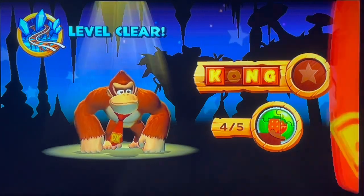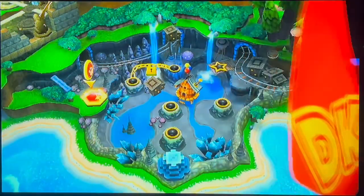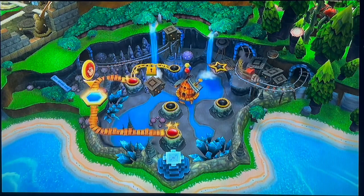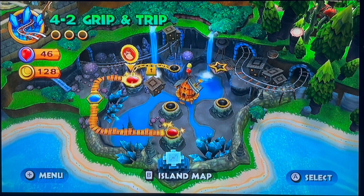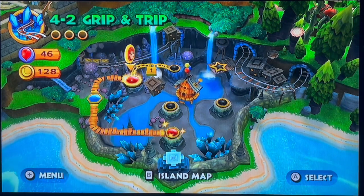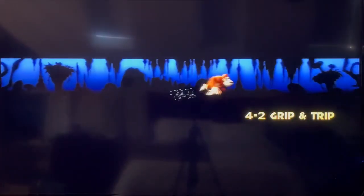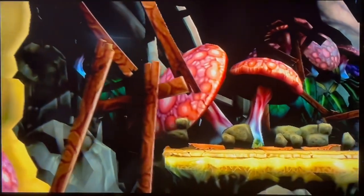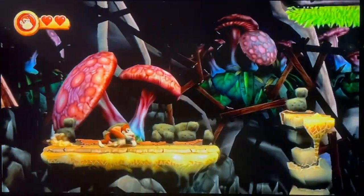Level clear. Okay, that first level of the cave was pretty fun. Okay, so let's see where we're heading next. Whoa, two paths. Up here — 4-2: Grip and Trip. Play. I wonder how this level is going to be. The first one was a bit difficult, and we were riding on top of a mine cart avoiding a lot of platforms.